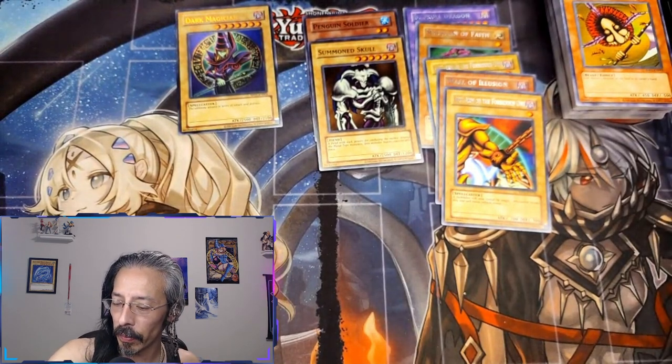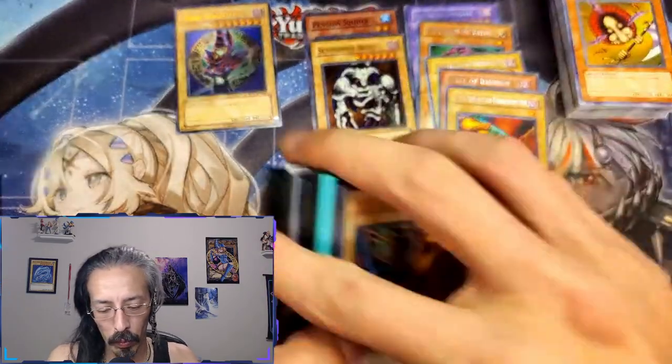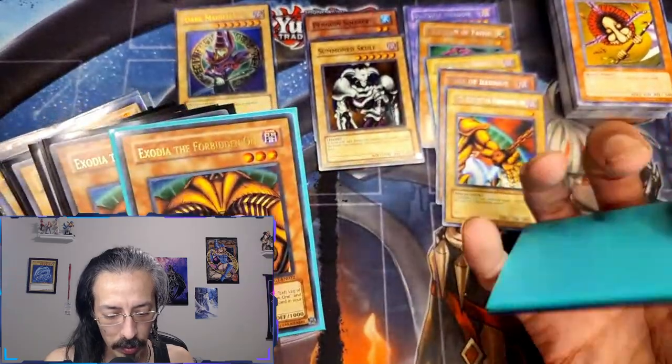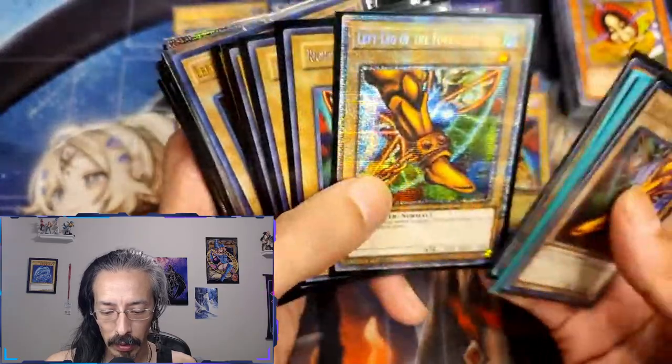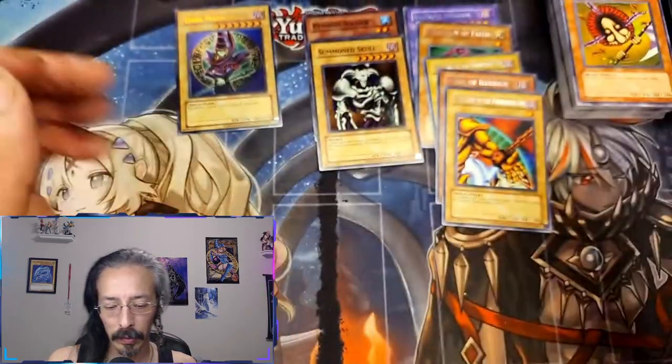I was hoping — I saw those stats and was like, I don't know what the head stats are. Let's take a look: it's an effect monster with a thousand attack and a thousand defense. We're going to have to find another home for the Exodia pieces and find new inhabitants for the Millennium binder. We didn't get the Exodia head today, but I've got a couple more boxes and there's a lot more at Walmart. See you next time guys, and hopefully I'm over this COVID nonsense — later!